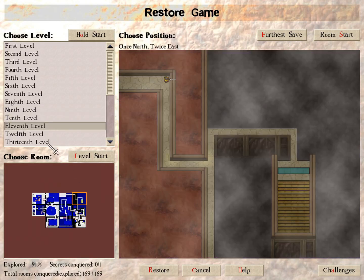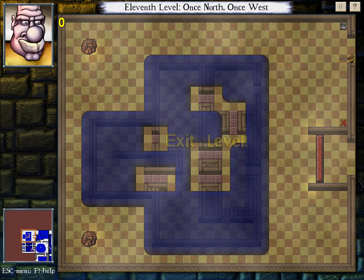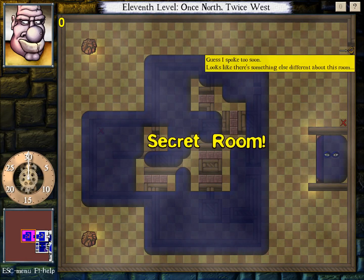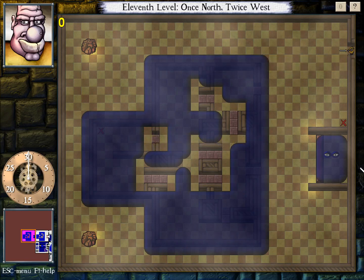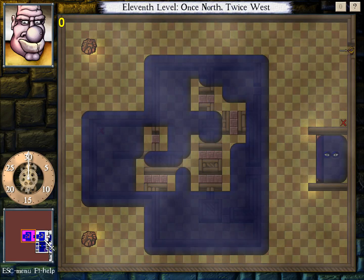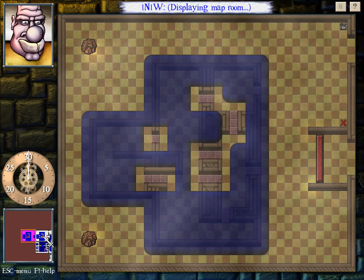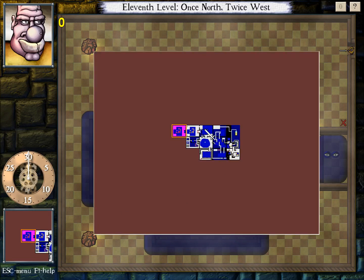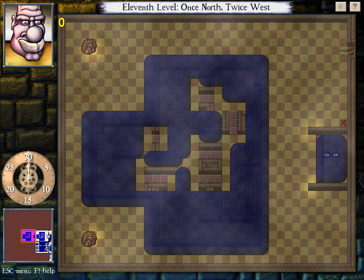Tenth level: nothing. Eleventh level still has one to find. I found it — surprisingly enough, not in this corner, it's somewhere else. Could be worse — could be a tar mother in here. Guess I spoke too soon. Looks like there's something else different about this room. I see the trapdoor gate. The tar layout is slightly different, and the walls under the tar are too. I'm glad I restored to exactly there, because I would have had to walk through this tar maze to get back to this room, so I said let's just restore here.